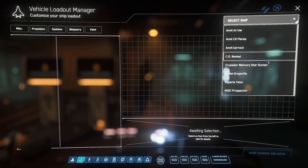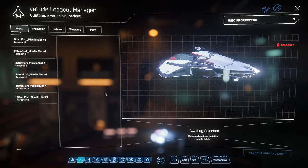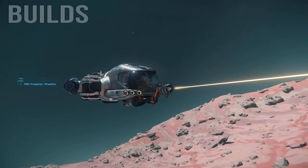You can install these modules the same way you would install consumables. In your mobiGlas, head to your VMA app, select your mining vehicle, select the mining head, and install your new subcomponent.